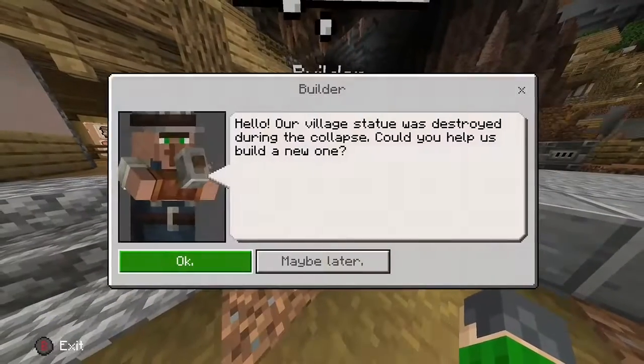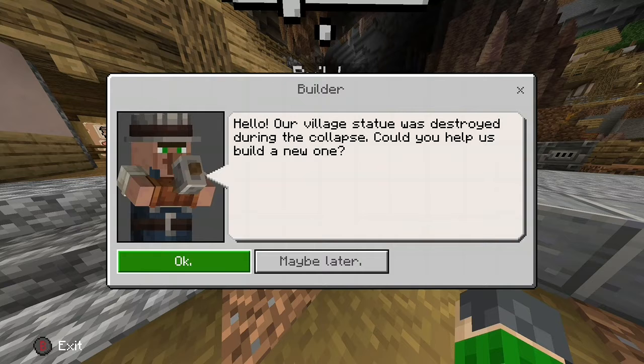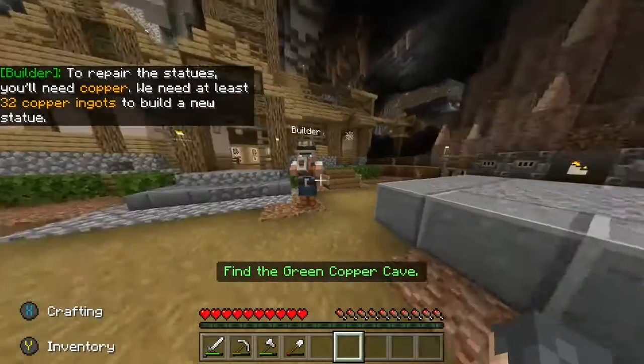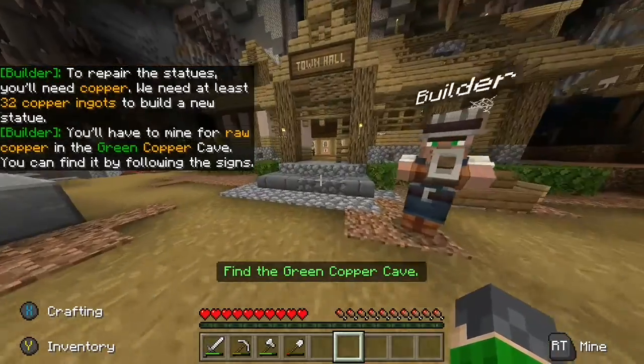Let's talk to this builder — wow, he has a hammer, that's pretty cool. He says: 'Our village statue was destroyed during the collapse, could you help us build a new one?' So these are like missions. You go to the NPCs and talk to them, and he tells us what we need.